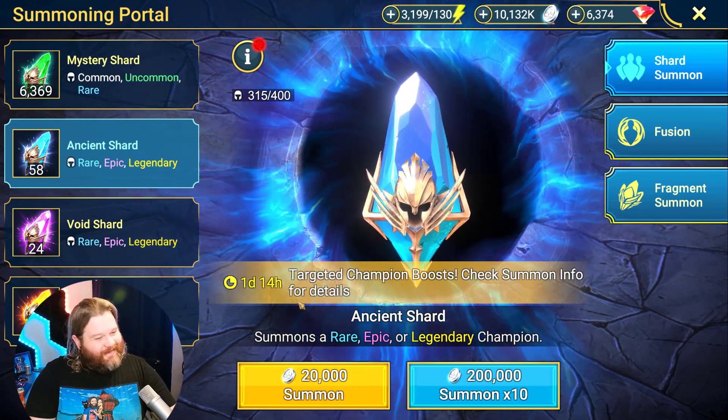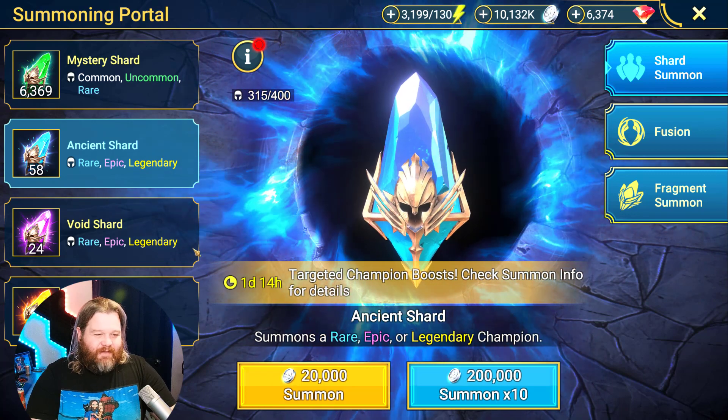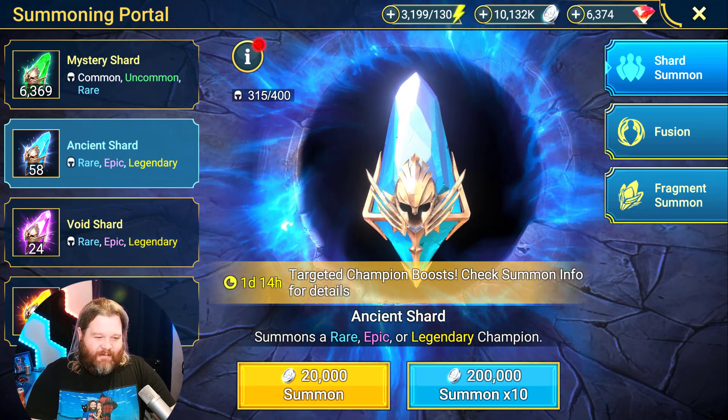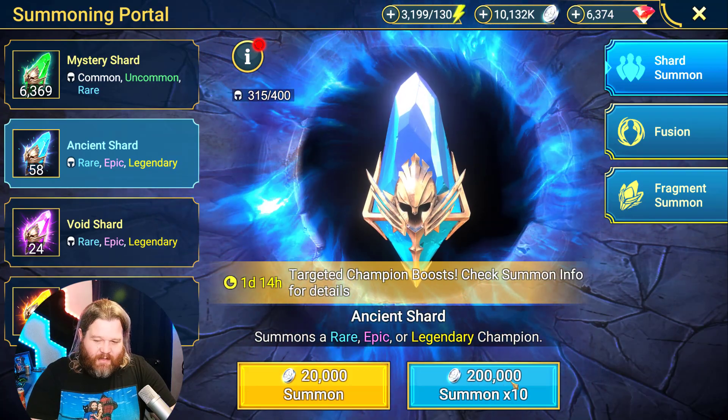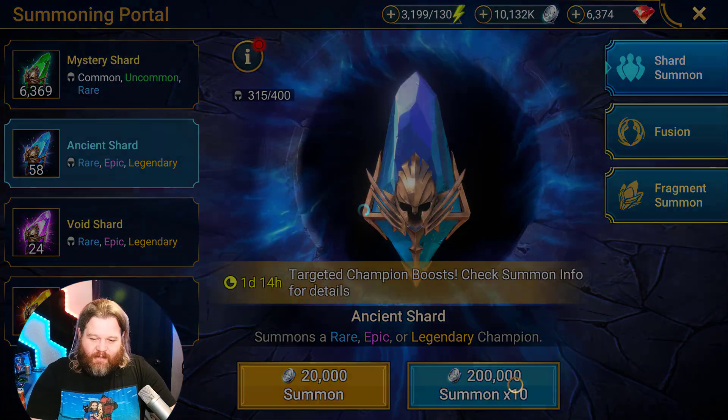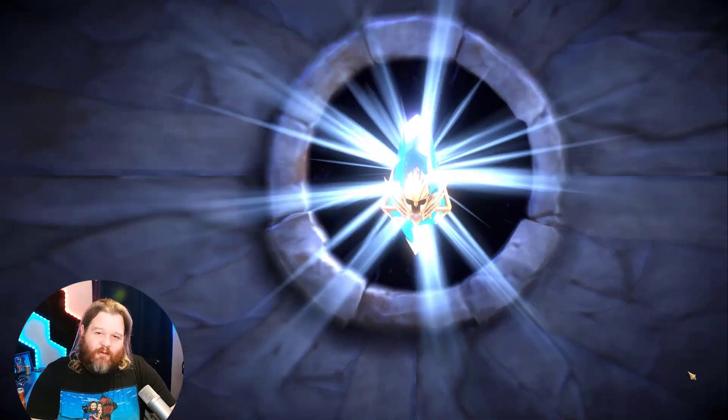We got 58 ancients, we got 24 voids, and we're just gonna do two sacreds — because that's what we need to get the XP barrel and all our shards. So here we go, first 10 out the pipe. Hopefully we get something delicious.